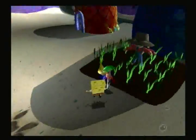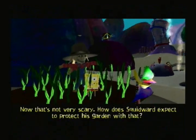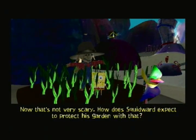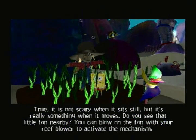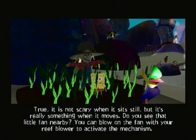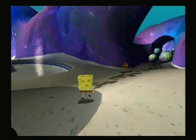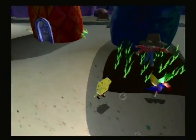Notice from the get-go that there are a lot of things we can't actually do yet, like spinning this reef blower. 'Now, that's not very scary. How does Squidward expect to protect his garden with that?' 'True. It is not scary when it sits still. But it's really something when it moves. Do you see that little fan nearby? You can blow on the fan with your reef blower to activate the mechanism.' I don't have a reef blower. This game is full of anachronisms.